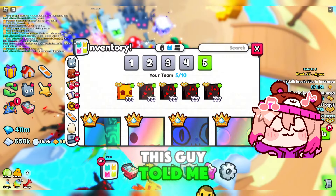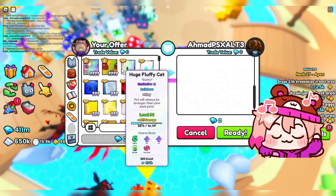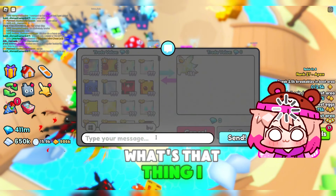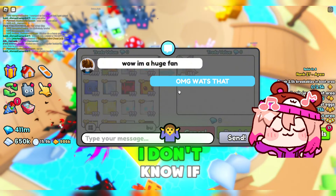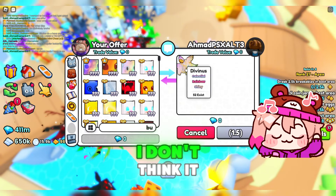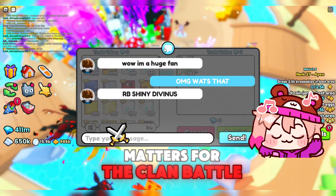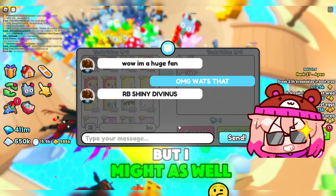This guy told me to trade him. I think that's the new best stat pet. I don't know if I need that one, but might as well get it. I don't think it matters for the clan battles like it did the Hacker War or Prison Clan War, but I might as well get it.